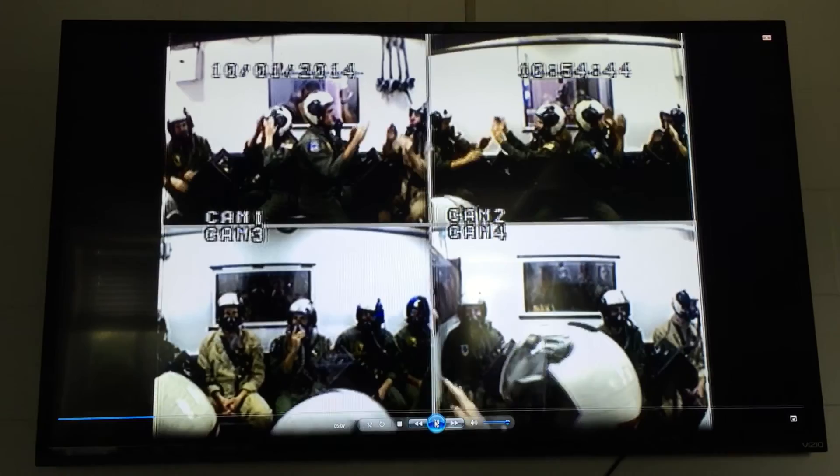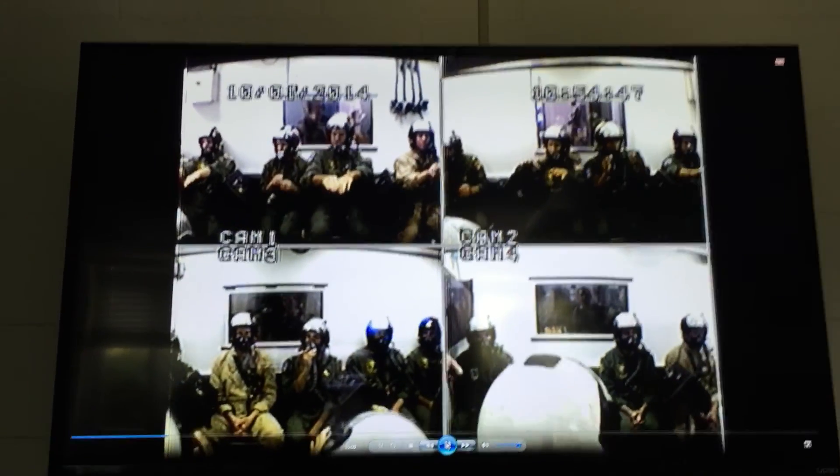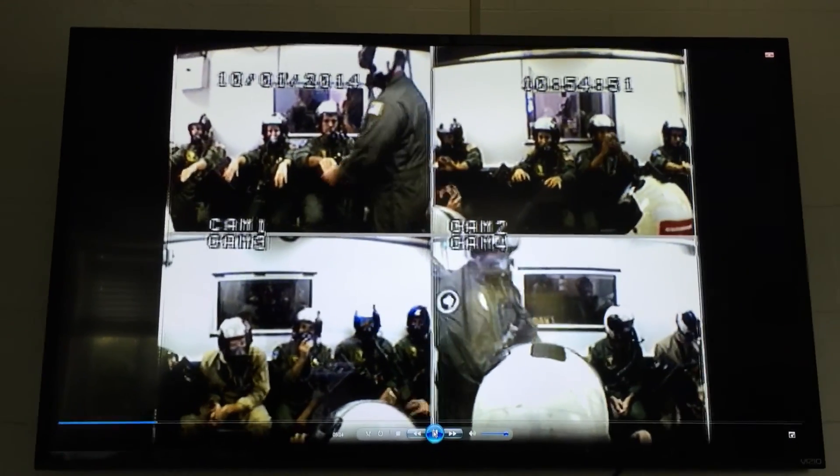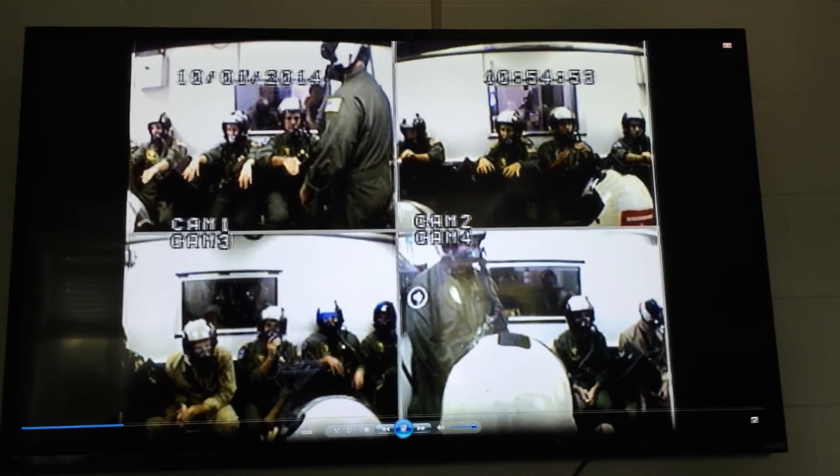Do another pulse ox check. Bring your arms straight out towards the middle. Put your fingernail beds down so we can see the blue. We've got some good cyanosis going on in seats 12, 6, and 7.